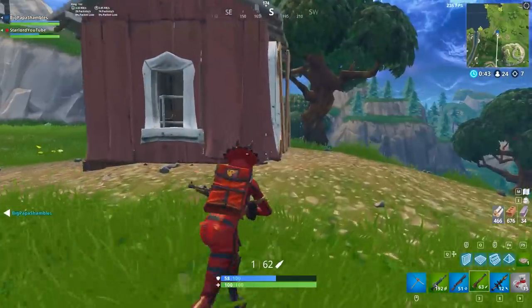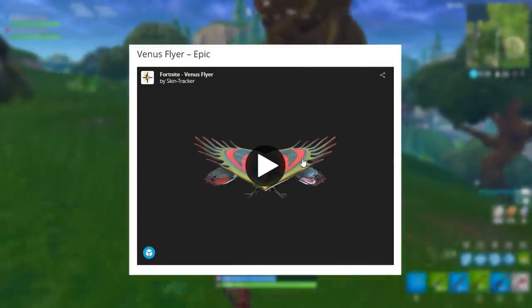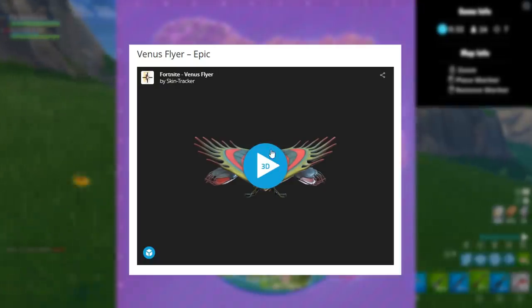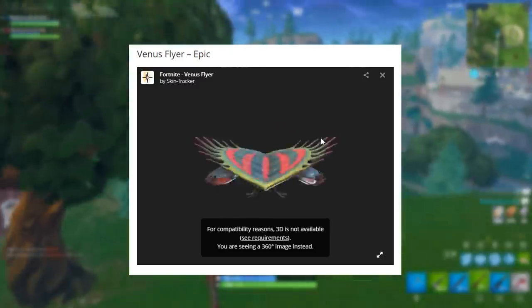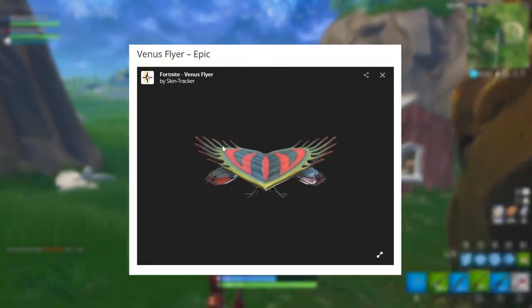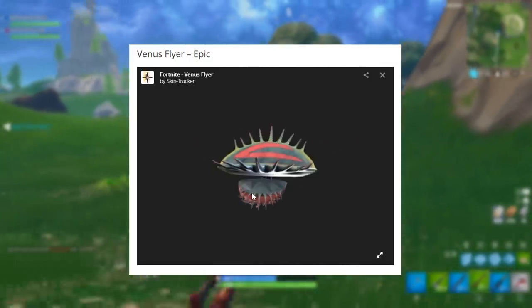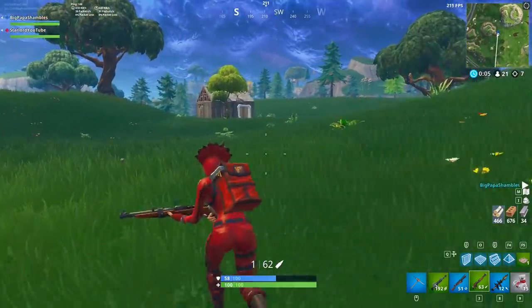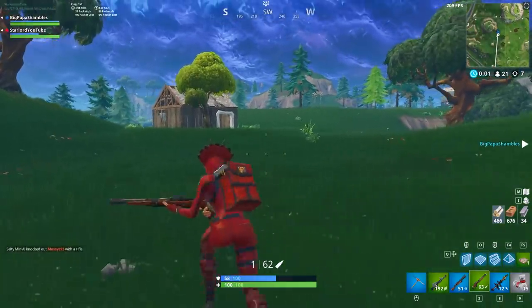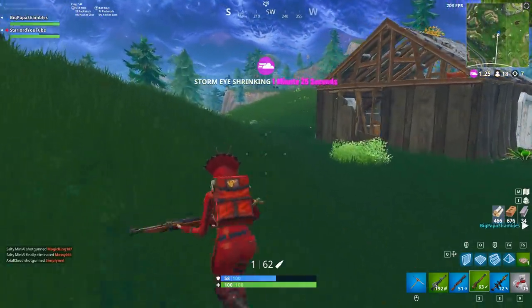That's pretty much the end for all of the skins. Moving on now to the gliders — the first one is on screen right now. This one is called the Venus Flyer, and this is going to be an epic glider. The animation doesn't actually show in the viewer, which is very sad, but we can assume these little things move. If an epic glider doesn't have some sort of animation I would be very disappointed. I know some of you guys have been very hyped about the Venus flytrap-themed flyer.